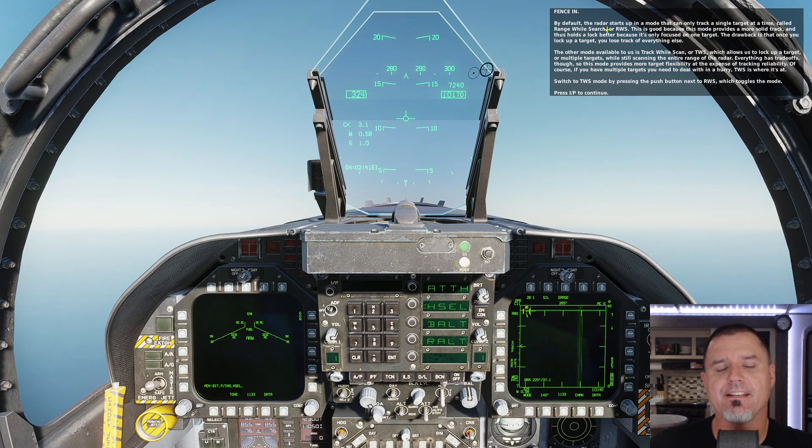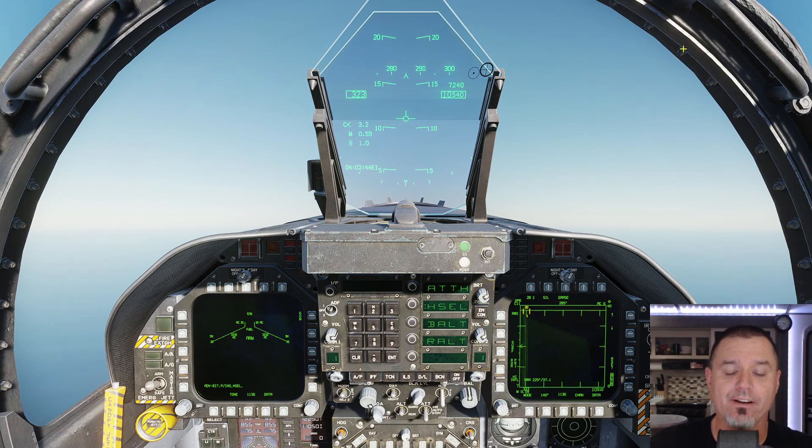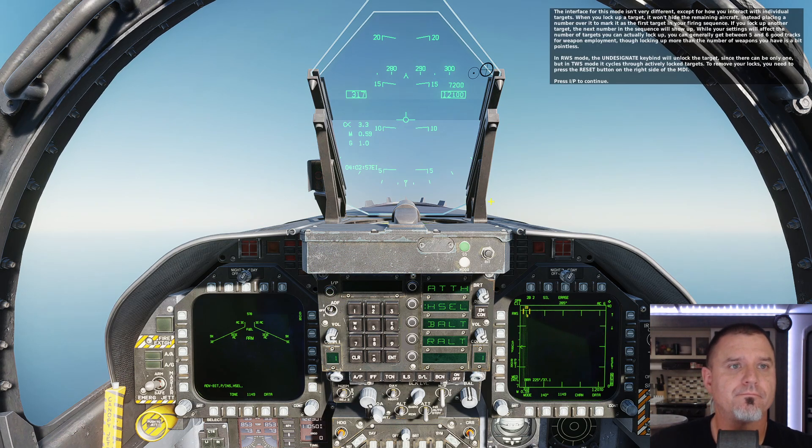I'm going to listen to this because I need to judge the amount of time it takes to get through all of this versus how quickly we find the enemy. The interface for TWS mode isn't very different except for how you interact with individual targets. When you lock up a target, it won't hide the remaining aircraft, instead placing a number over it to mark it as the first target in your firing sequence. If you lock up another target, the next number in the sequence will show up. You can generally get between five and six good tracks for weapon employment, though locking up more than the number of weapons you have is a bit pointless.